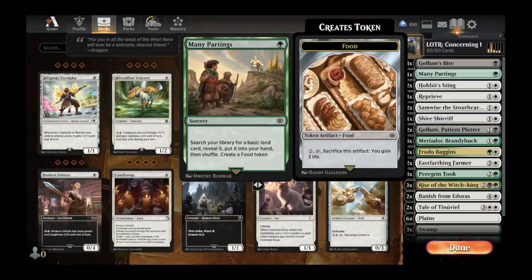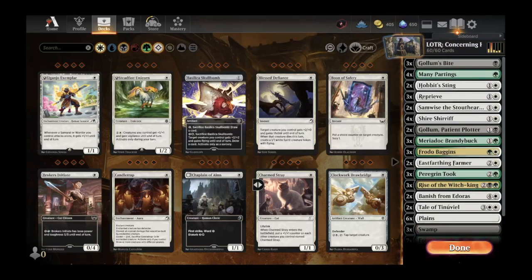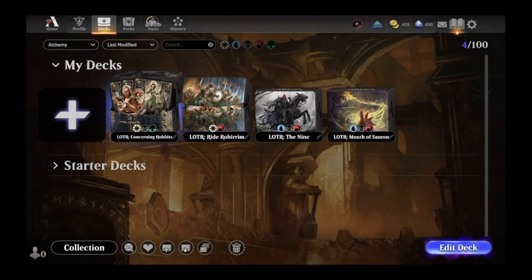On turn one we're going to be trying to either answer an opposing creature with Golem's Bite — which gives a target creature minus two, minus two — or we're going to be searching up a land, creating a food token, and biding our time till turn two or three. This is a really fun deck; it tends to be a little bit slower than most of the opposing decks you'll face in Alchemy and Historic.